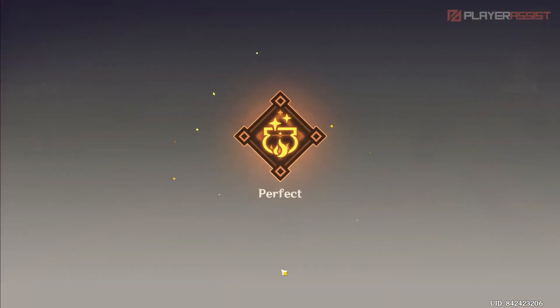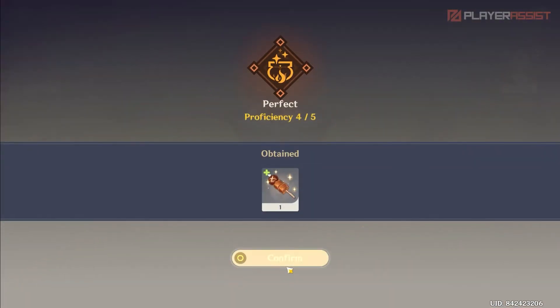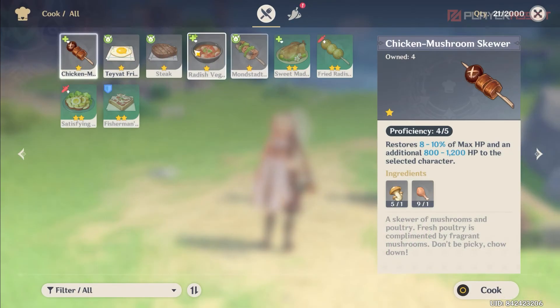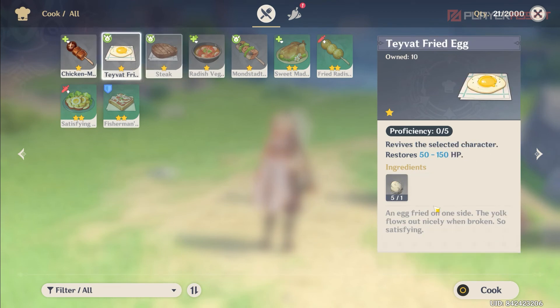You can repeat this process and cook as many dishes as you like, as long as you have enough ingredients. Once you've manually cooked a dish enough times, you can eventually auto-cook the dish to skip the minigame part.